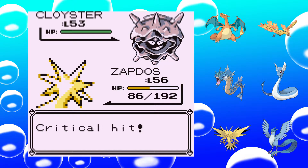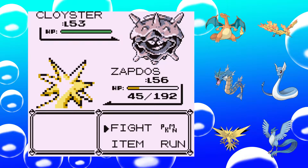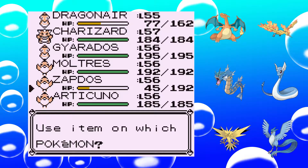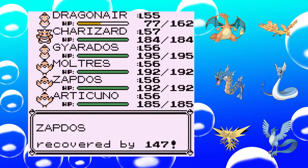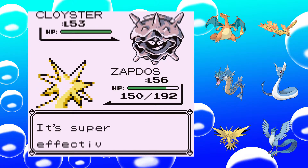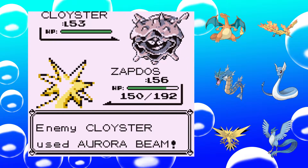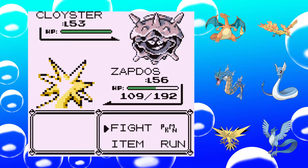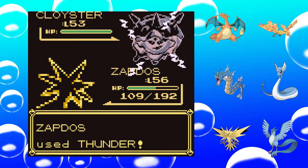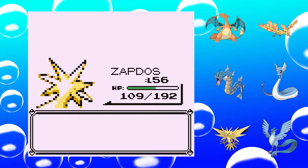Zapdos sadly has no crit. I'll use a Hyper Potion here. Zapdos sadly has not learned Thunderbolt — it just has Thunder Shock, which is quite sad since Thunderbolt is quite a bit stronger. What's the hit ratio on Thunder? I thought it's like 80% — that was three misses in a row. Well, it does do good damage.